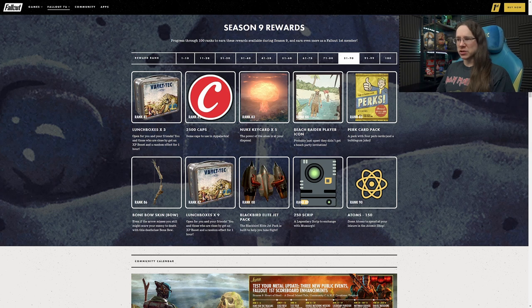At Rank 87 we have nine lunchboxes - we always get a big drop towards the end. At Rank 88 we have the high-tier power armor paint - the Blackbird Elite Jetpack. I actually quite like the look of this; it's stylish. I could see myself rocking that with a few different styles. It's a more clean version of the currently existing Blackbird paint, which is an Atomic Shop item. So if you didn't want to spend on that one, here is another version you can pick up as well. Definitely like the way it looks.